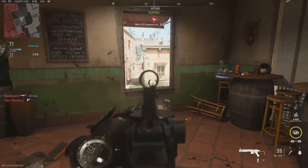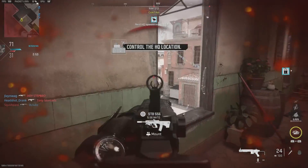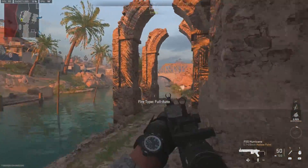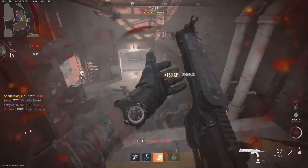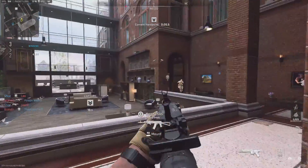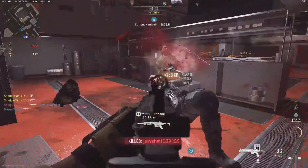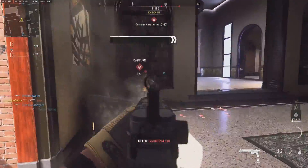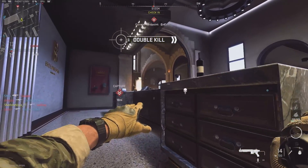It will struggle against the STB 556 in medium range engagements, and it will lose to a Fennec in close range engagements. So you're stuck at a crossroads of not knowing where and how to utilize it. The time-to-kill values can certainly allow you to chain kills and be on top of the leaderboard, but I'm a little disappointed. I see a lot of people hyping this weapon up. I think it's a great entry starter SMG, but if you start playing other weapons and ranking things up, this weapon doesn't really have much of an identity — it's just pretty bland.